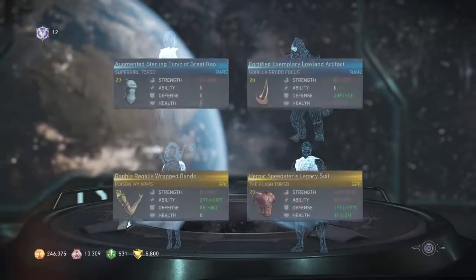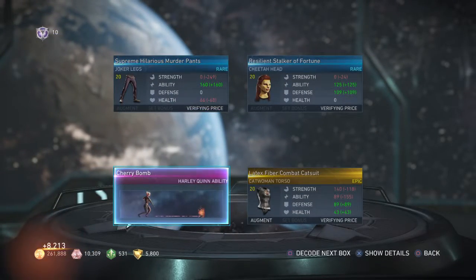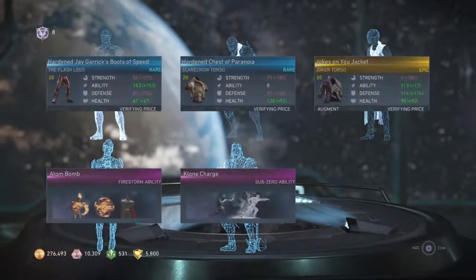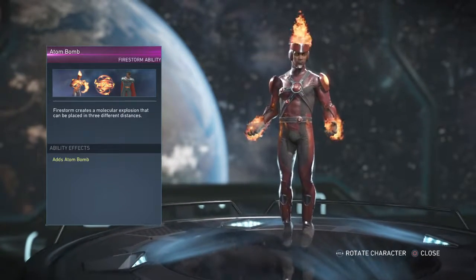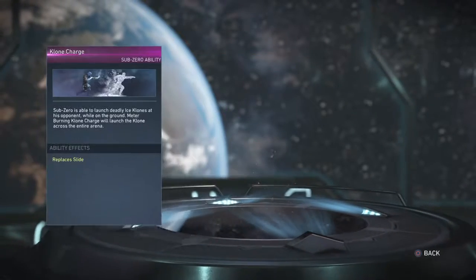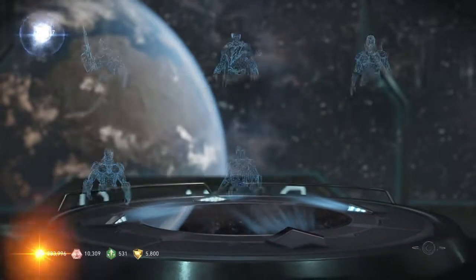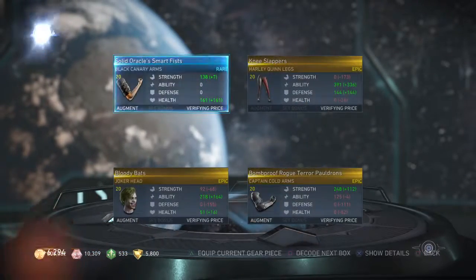Green Arrow legs. Harley Quinn ability: Harley rolls a cupcake across the floor a short distance, hitting low. Two abilities from the same box! Force Arm creates a molecular explosion that can replace in three different distances. Clone Charge: Sub-Zero launches a deadly ice clone at the opponent, meter burning. That's cool and nice - we got a lot of abilities and I'm not complaining!